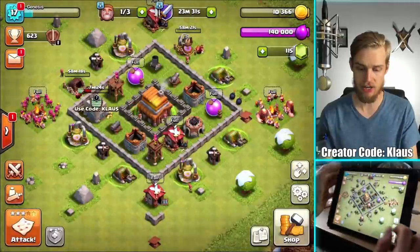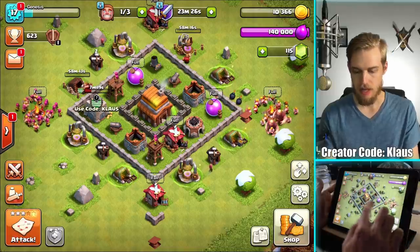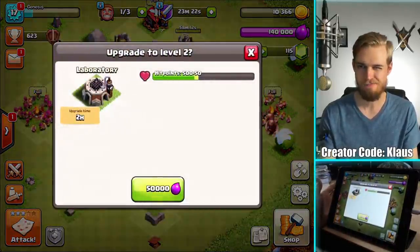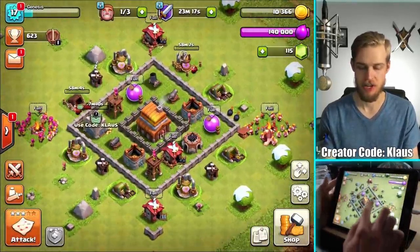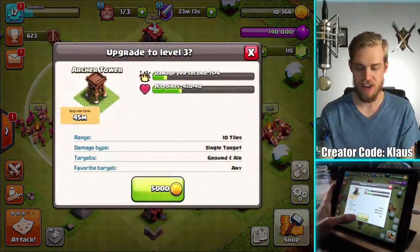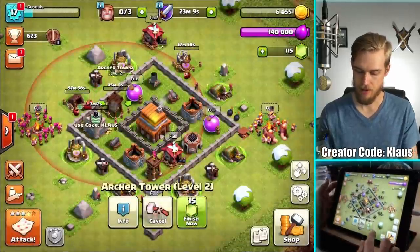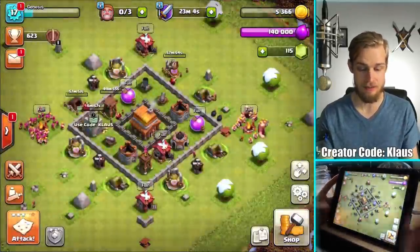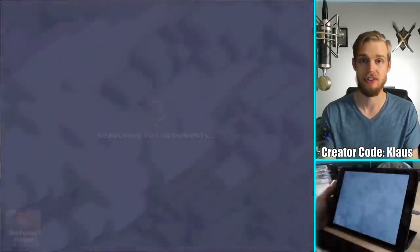Loot's not really the problem - I never have a problem with loot. I would rather get the little short upgrades done early. So let's go ahead and do this guys - 5,000 gold, 45 minute upgrade in three, two, one, bam! There we go. Now let's go fill up our gold storage again, and that's gonna be easy because loot's not hard - the star bonus helps a lot.